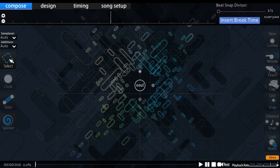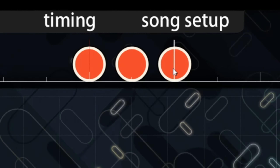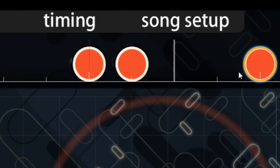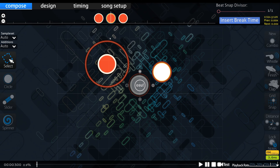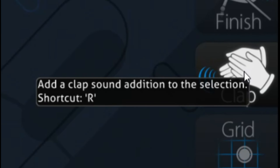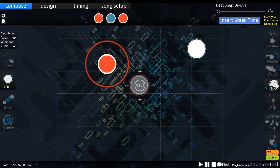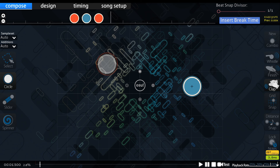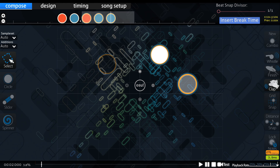Taiko mapping focuses only on hitsounds and the timeline. To place notes, choose the circle and place it on the osu! playfield, then move them on the timeline and snap them accordingly. Every circle you place will be a don by default. To get a kat, you add a clap hitsound. You can also use whistles, but please do not use them — they are very annoying when modding your map.